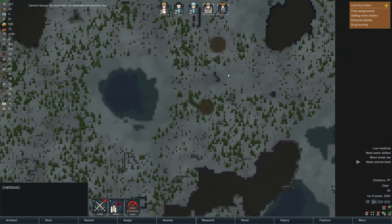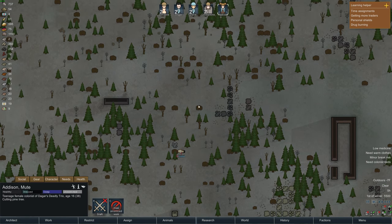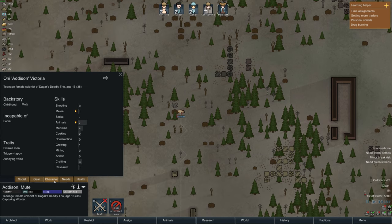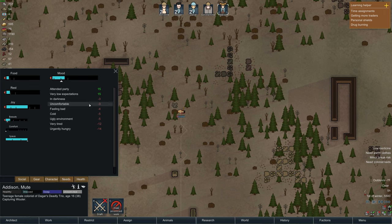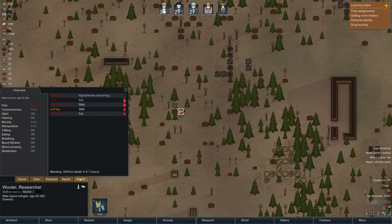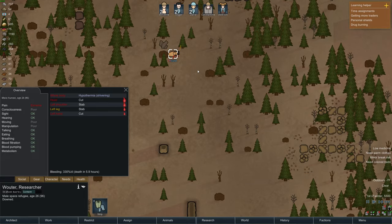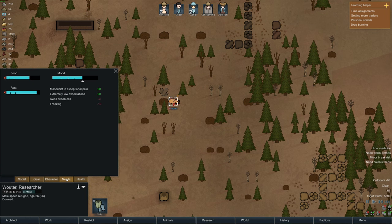Addison, please rescue - no, non-research prisoner bed. I hate to do this, but you're gonna have to set this for prisoners and go rescue Wouter who's in shock due to pain. Let's capture for now and then I can change it in a second depending on what's going on. His right middle toe is destroyed, so he's a little bit slow - 90% walking efficiency. I don't know why you'd really need a right middle toe to walk, but whatever.